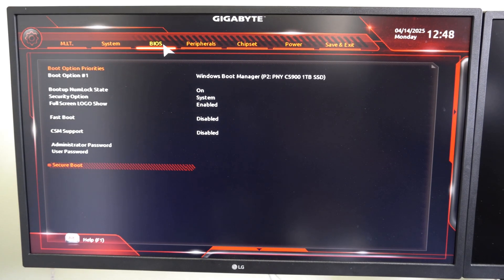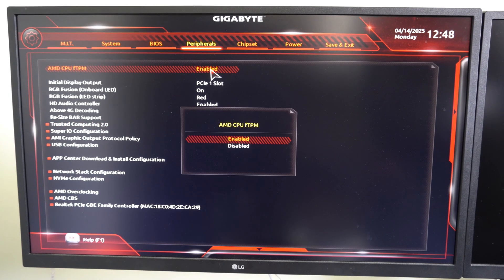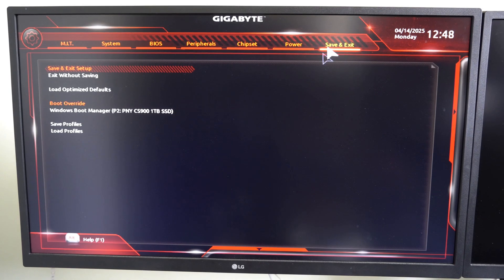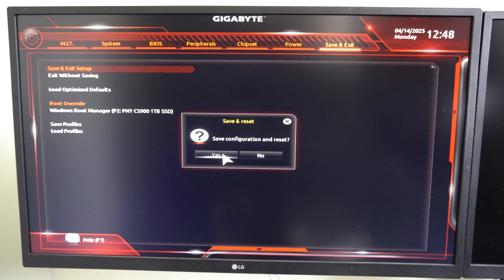Now that we have Secure Boot enabled, let's go to Peripherals. Right at the top we have AMD CPU fTPM. Select this and go from Disabled to Enabled. Then go to Save and Exit and select Yes. So we now have Secure Boot and TPM enabled.